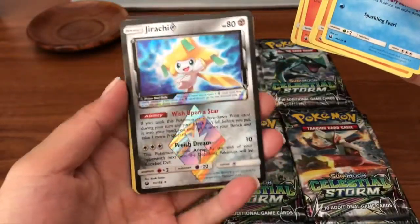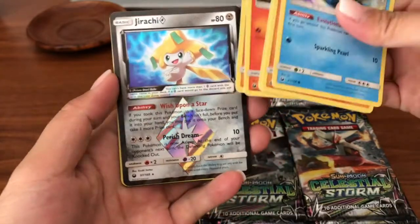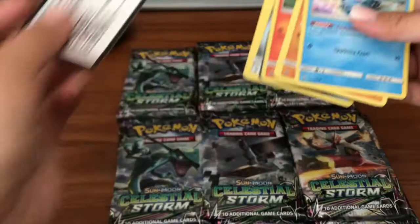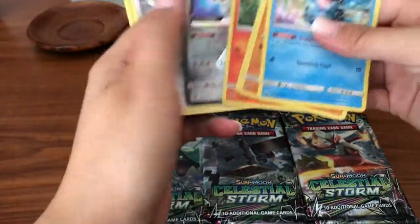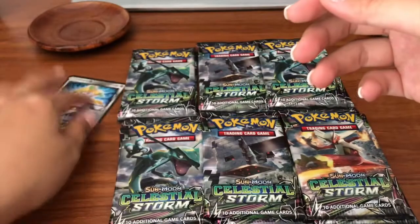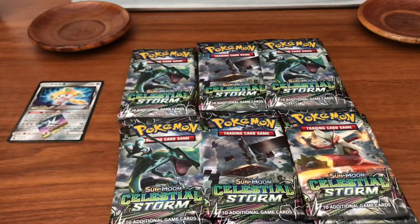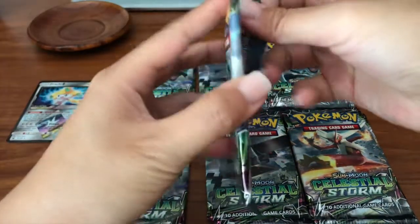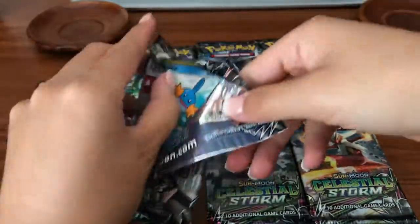Wow, we got the second Jirachi prism from this booster box, which potentially means we could have a five-hit box. I've noticed that when there's more prism cards, there's potentially not as many hits, so there could be five hits instead of six. But we shall see.